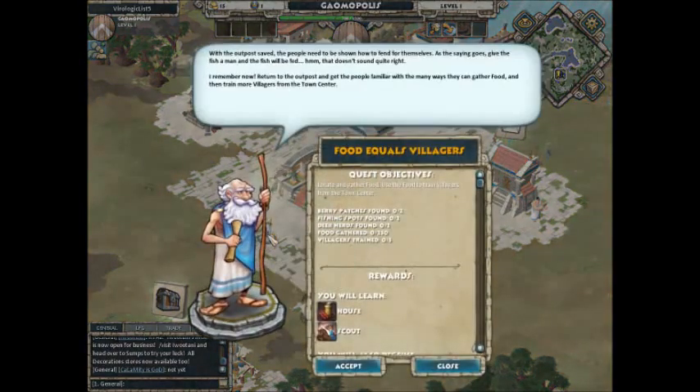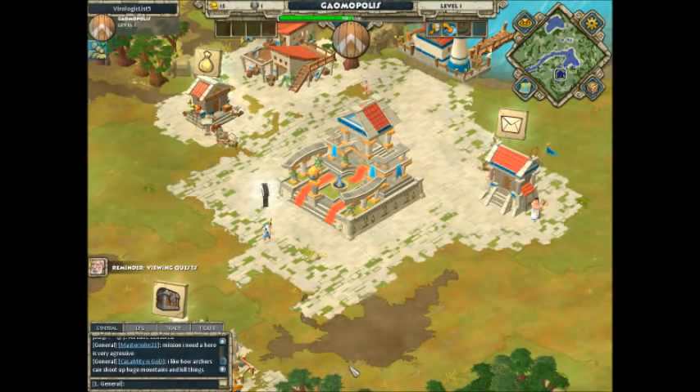Quest! With the outpost saved, the people need to be shown how to fend for themselves. As the saying goes, give the fish a man, and the fish will be fed. Hmm, that doesn't sound quite right. I agree, village elder — that doesn't sound quite right at all. I remember now! Return to the outpost and get the people familiar with the many ways they can gather food, and then train more villagers from the town center. Okay, I think we can do that. Food equals villagers. Our new quest — accept! Good fortune! Great fortune!